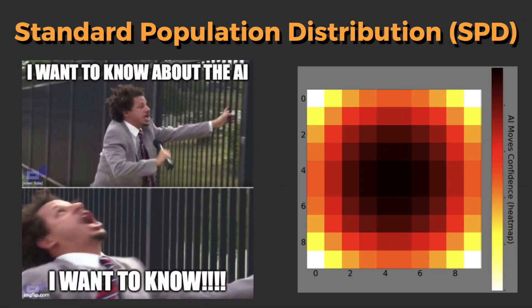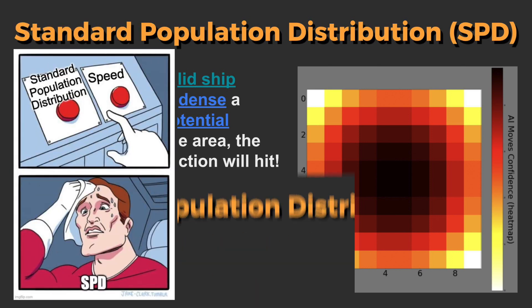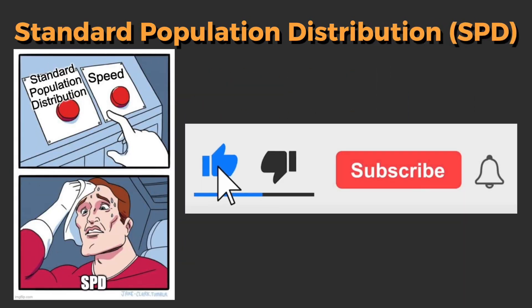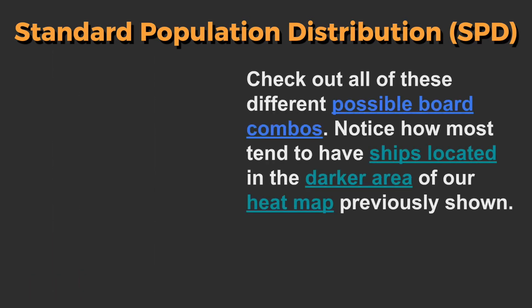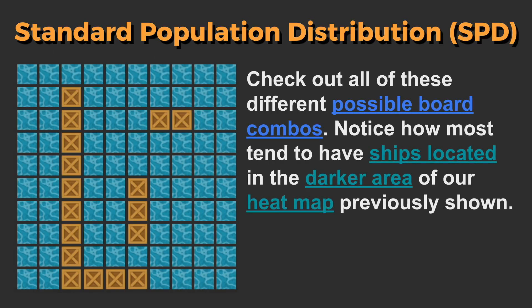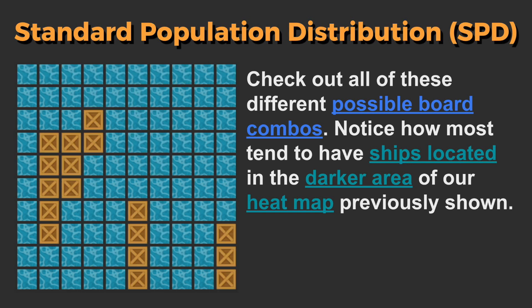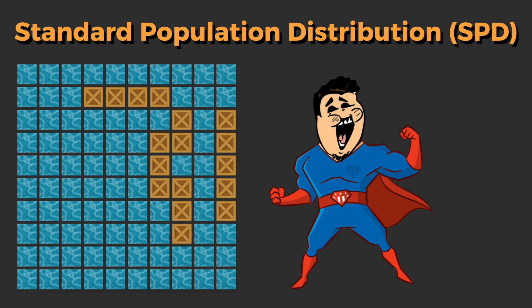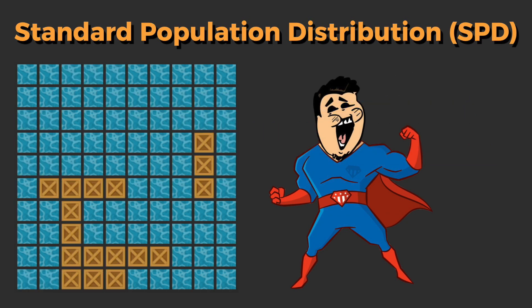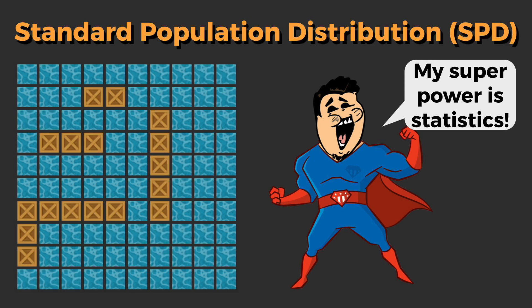Now that everyone's caught up on Battleship, let's take a look at the AI. As you probably guessed through the heat map shown earlier, this AI is using an algorithm called Standard Population Distribution. It works by taking all the possible moves that can be made and finding which tiles have the most potential moves. Think of it like how Doctor Strange is able to foresee all the futures. This kind of nerdy math will help you become a Marvel superhero — the hero of statistics. But the X-Men will take you anyways.